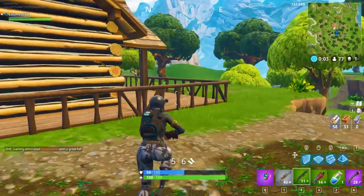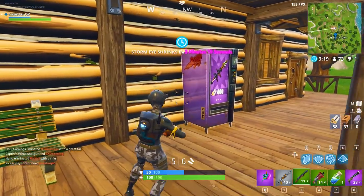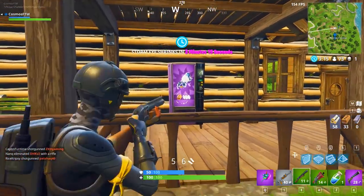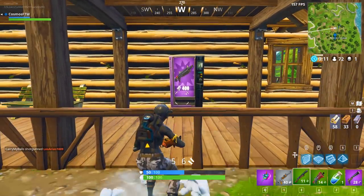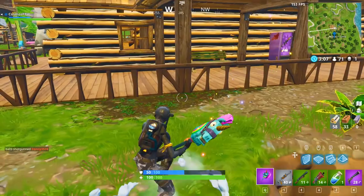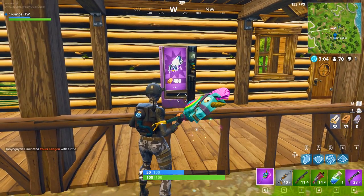I swear I saw it inside of here. We're going to make sure we don't miss it. Guys, is this it? Boys, we got the gameplay — here it is right here, ladies and gentlemen. That is it right there. We can get that for 400. It's 400 wood for the RPG. That's what I'm here to get — 400 wood. So I knew there was one here.